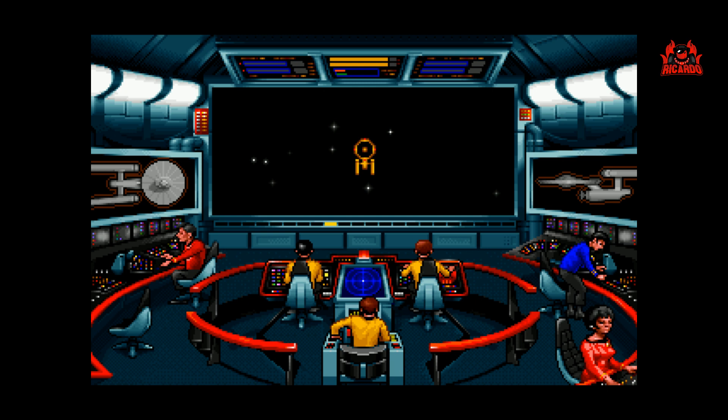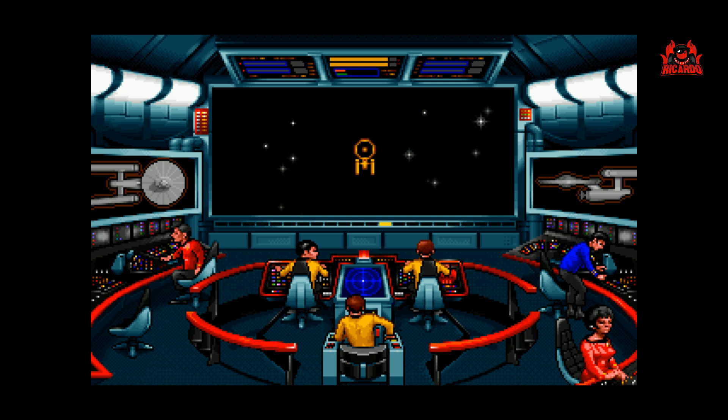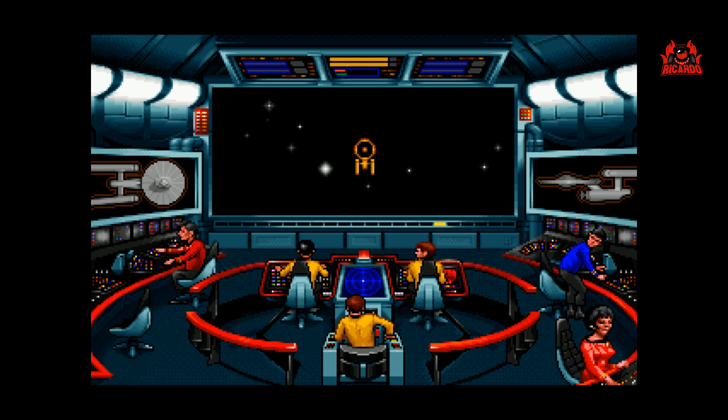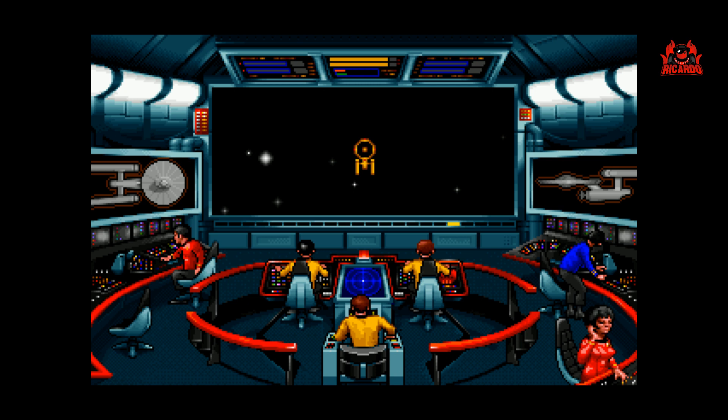Still being shown now on CBS apparently. You can find it when you're going through some of the digital channels. The player takes on the role of Captain James Kirk on board the USS Enterprise. It's split into two main modes: there's a bridge view mode where you can interrogate the computer, talk to the crew members and do starship combat, and then it takes place on the planet — effectively the landing party and the adventure part of the game.